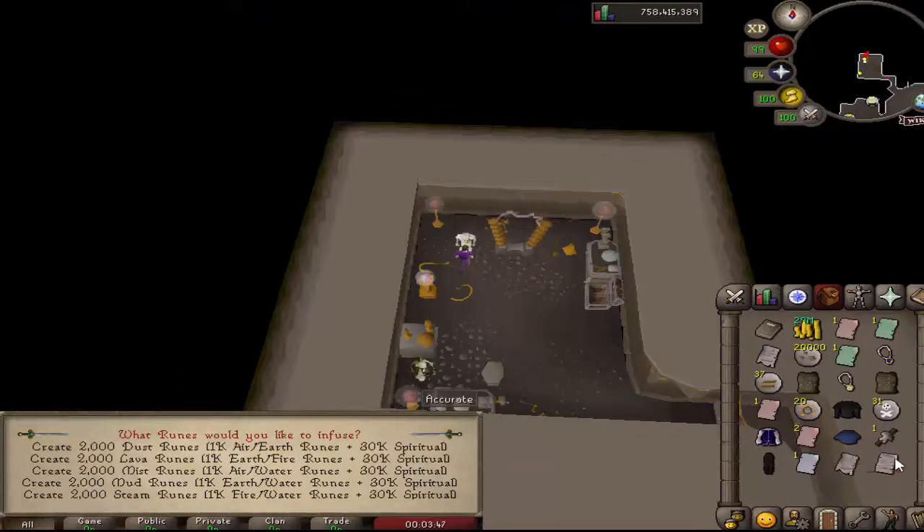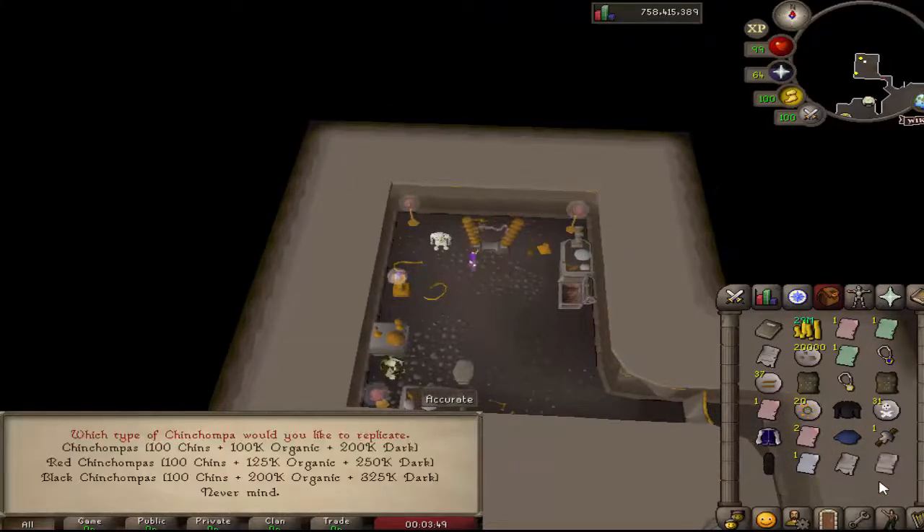The higher tier invention at level 60 is the chinchompa replicator, and this basically just duplicates your chinchompas. If you have 100 chinchompas and the components, it will duplicate them — you'll now have 200 chinchompas. You can see the component cost right there. Two nice, fun inventions.